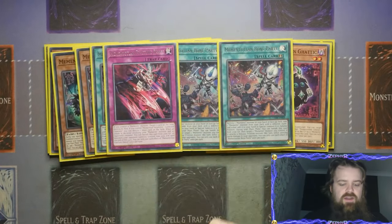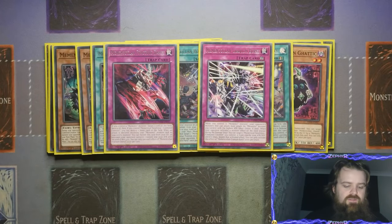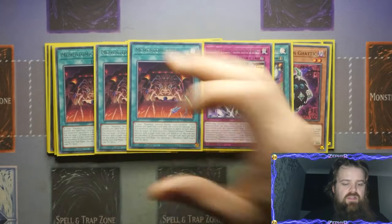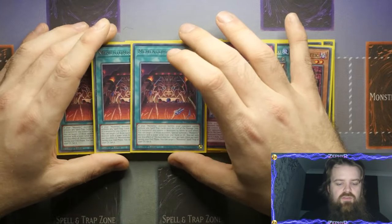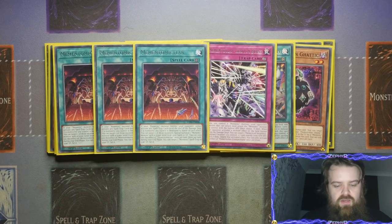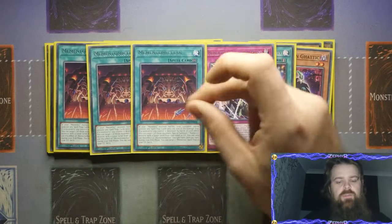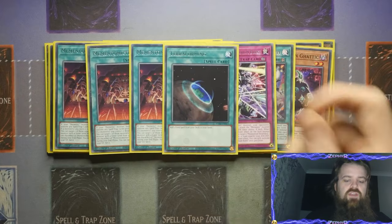For the trap cards, you've got one Fractured Dance and one Cranium Burst — both very easily searchable in the deck. We do have three of the field spell. This one gets you going and ticking: if a Memento monster battles, your opponent cannot activate any spells or traps until the end of the damage step. If a monster you control is destroyed by battle or card effect, you get to target one of those monsters and special summon a Memento monster with a lower level from the hand or graveyard, once per turn. During your end phase, you get to target a Memento spell or trap in your graveyard and reset it — so Cranium Burst or Fractured Dance.